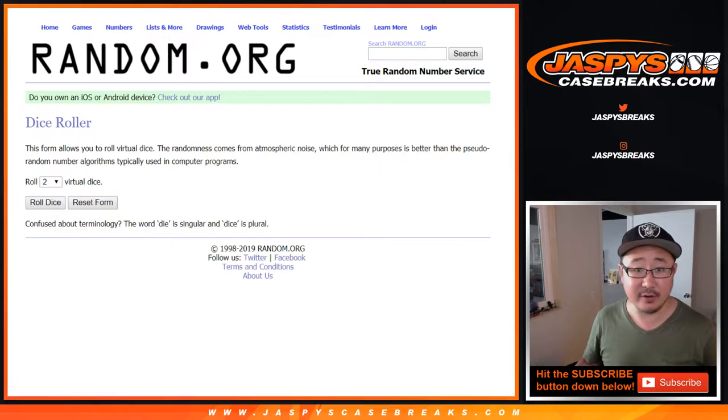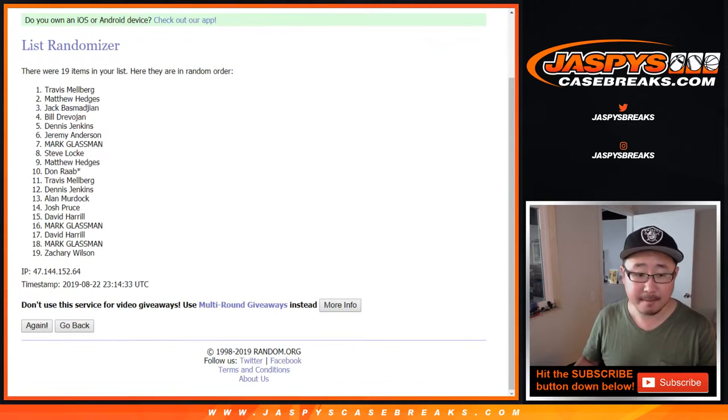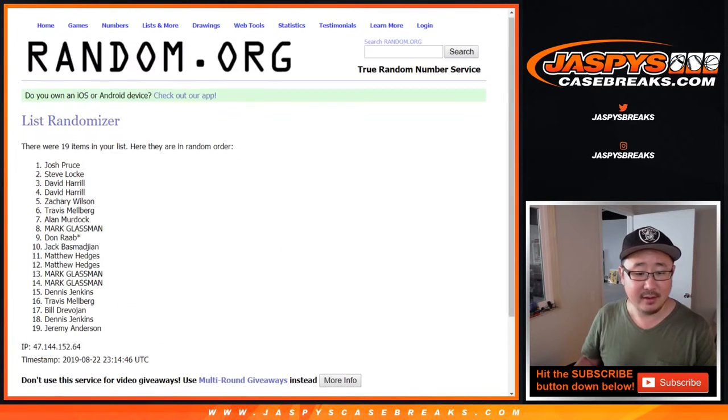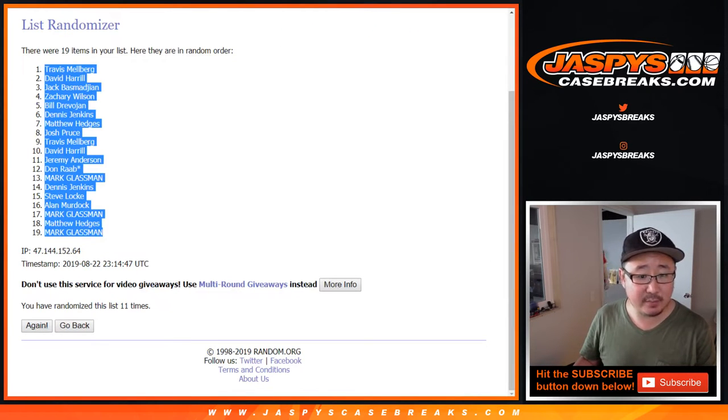Let's do the 8x10 break first. Let's roll it and randomize it — 6 and a 5, 11 times for each list. After 11 times, Travis Melberg down to Boombox.